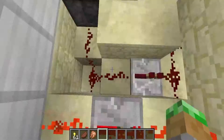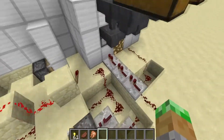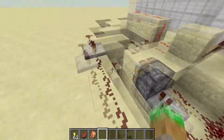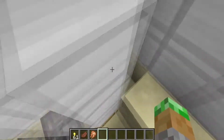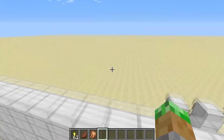Let me find it. Okay, here we go - it'll go over here. And in the end, it will turn on these droppers. The other purpose of dropping the three gold nuggets in is that it also pushes this piston.